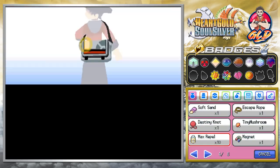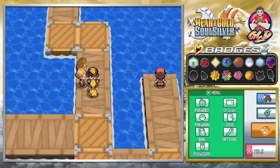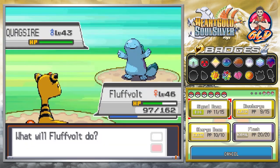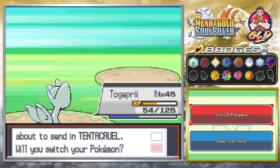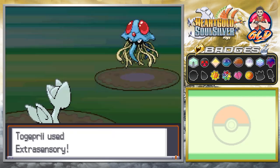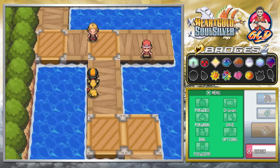Healing up the team with full heals. Next trainer's pokemon is content. We battle a Quagsire — which won't be affected by electric moves — so we switch to Togepree against a Qwilfish. We almost fainted there but we pull through and defeat another fisherman.